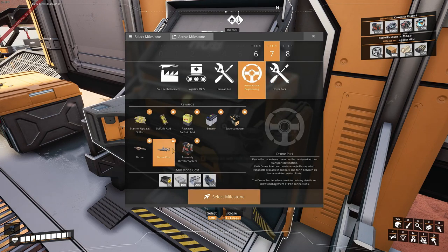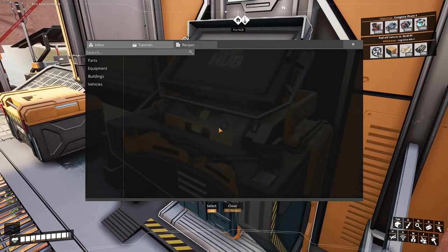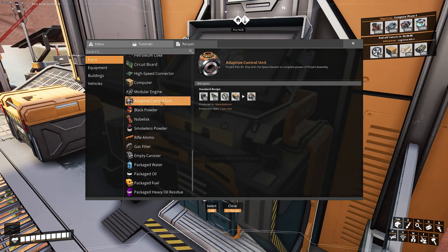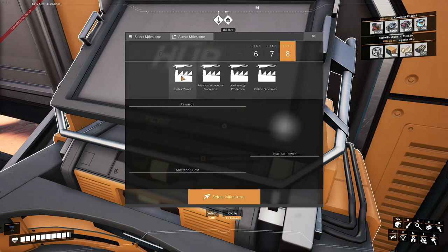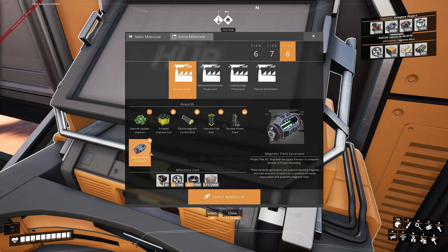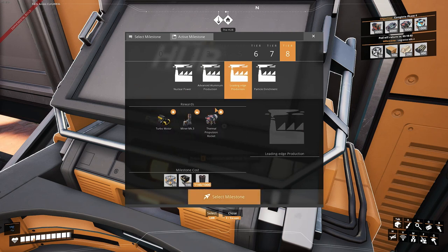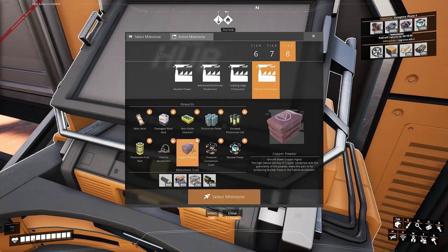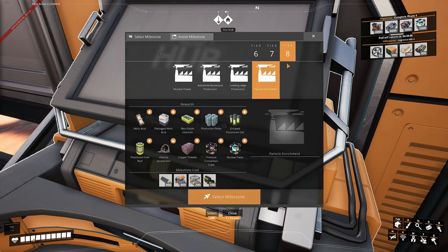Which ones are here? This one requires supercomputers — and you remember those? These things are really fun. Then nuclear power — I don't think that's too difficult, but still a little bit. Then you've got this, which needs that, which needs all of this. Then you've got your lovely nuclear pasta and the particle accelerator, which needs Ficsonium and that. So we have to set up a nuclear power plant that can feed into that without breaking and destroying everything.